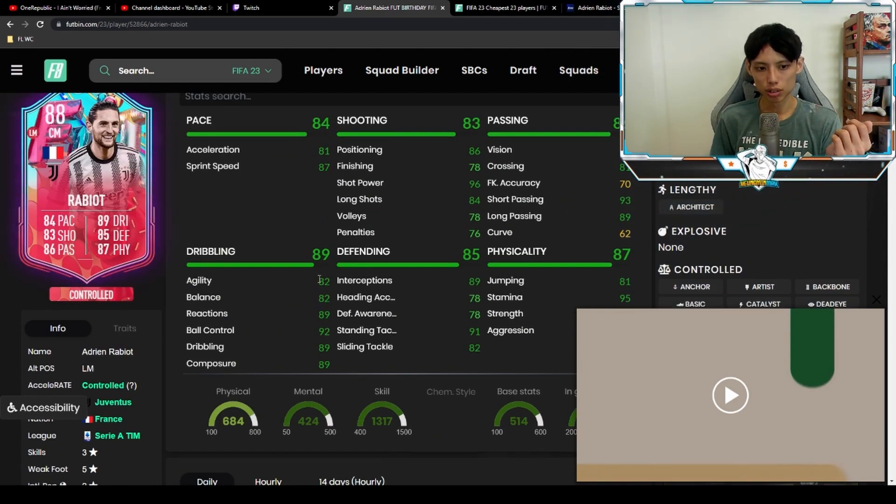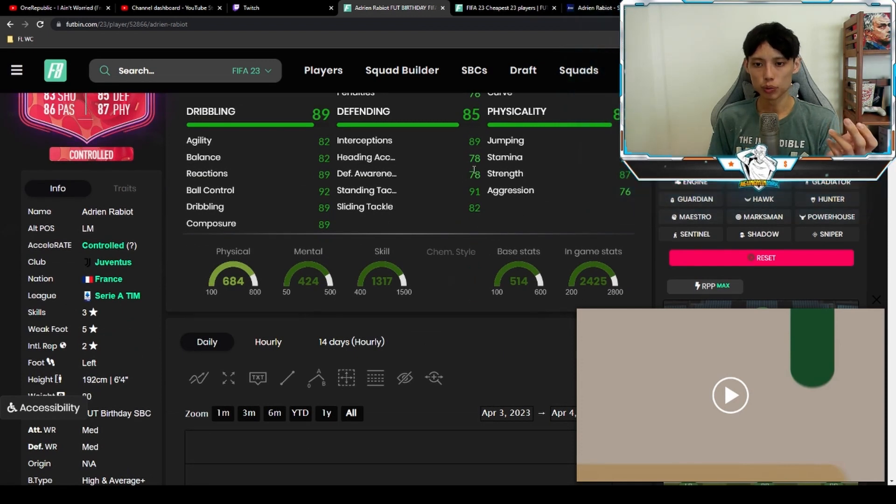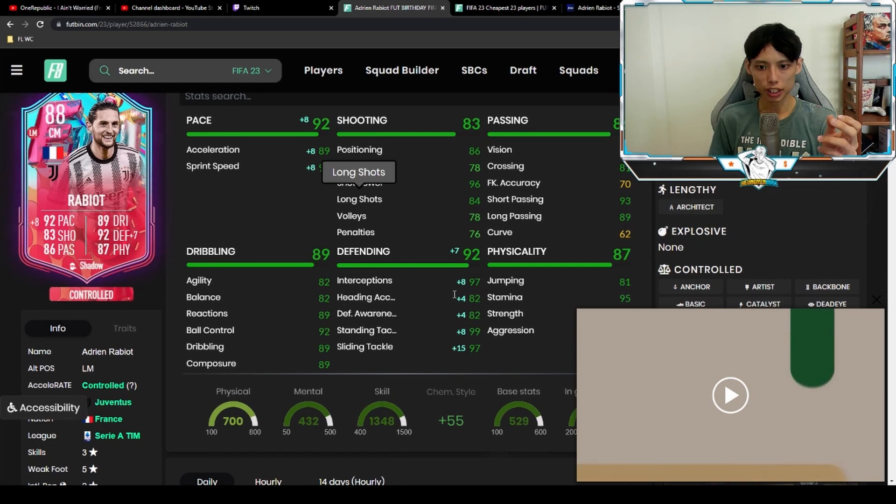Agility and balance are both at 82. Dribbling reactions are all at 89, and ball control is at 92. Interceptions is at 89, defensive awareness is at 78 — which I think is a bit low and we need to boost it. Stamina is at 95, standing tackle at 91, and strength at 87. The chem style is pretty straightforward — just the Shadow to boost defensive awareness and pace.